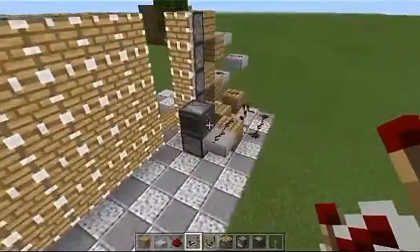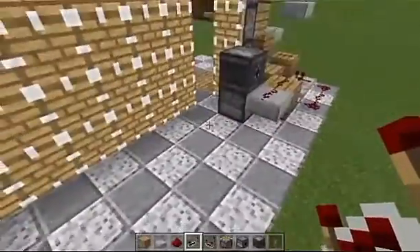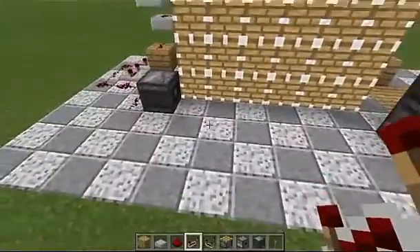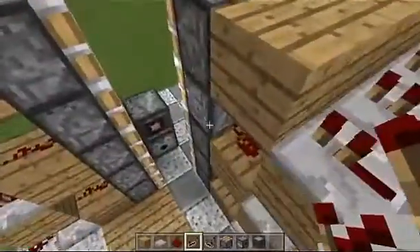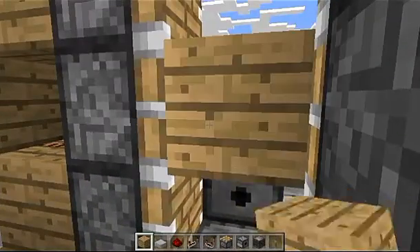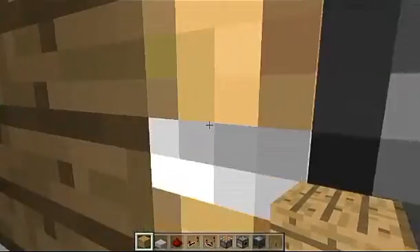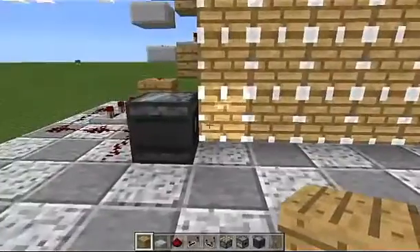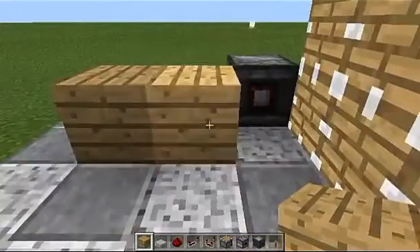That is everything completely built. One thing to mention — this block right here needs to be swapped out for dirt because you can't grow trees on stone, but I used stone so I had an easier time showing you how big the area was. Now if we test this side and place a block right here, it extends and retracts once. Let's test the other side — place a block right here and that's working exactly how it should.